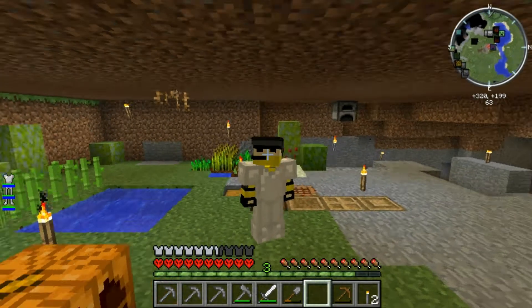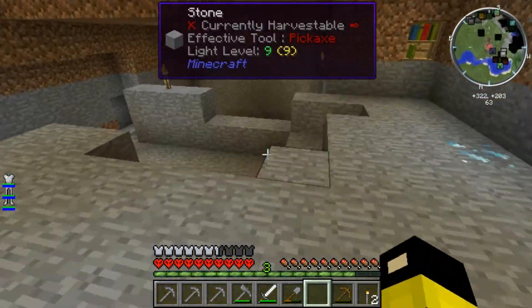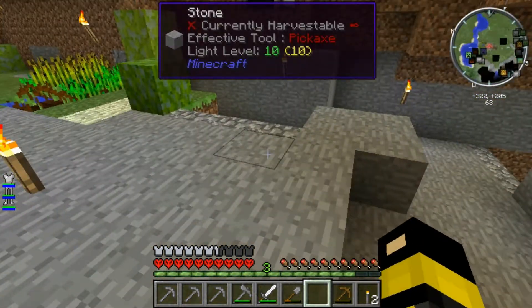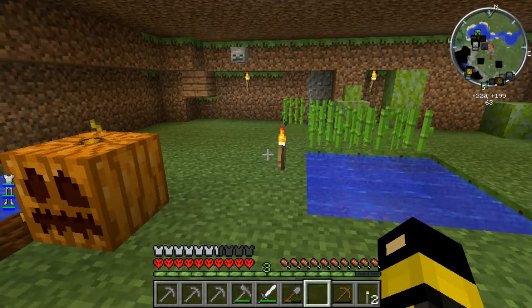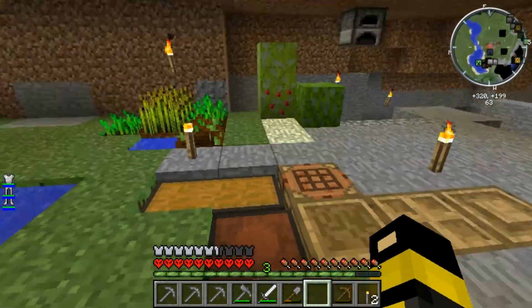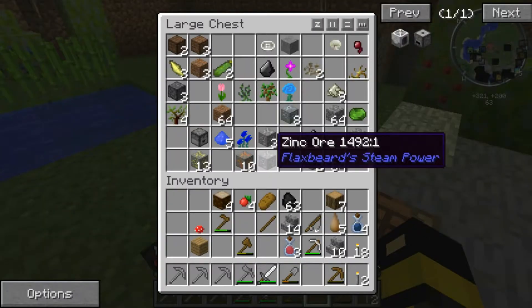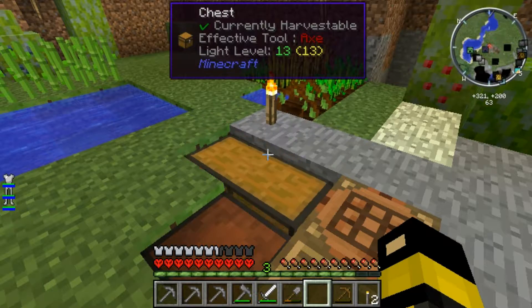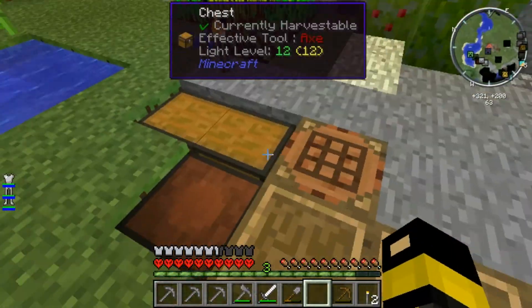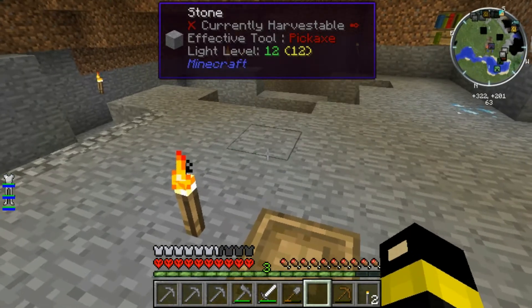In this episode, I need to start work on my smeltery that I'm going to be putting right here, I believe. I need to collect the stuff for the smeltery. I have in my chest over here enough gravel to get started, but I need to find sand and I need to find clay. So I gotta go looking for that.